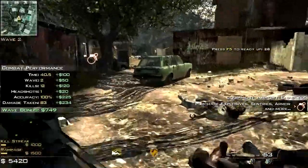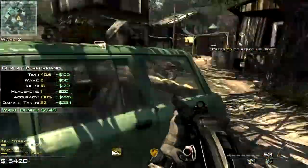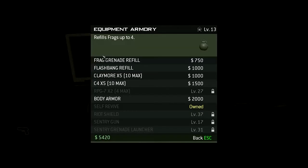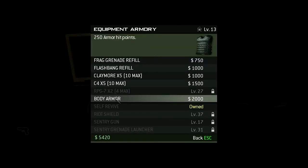Don't need to buy any weapons stuff. These early levels are incredibly easy — just go around, kill them all. Keep on pressing E. Body armor — don't need that.